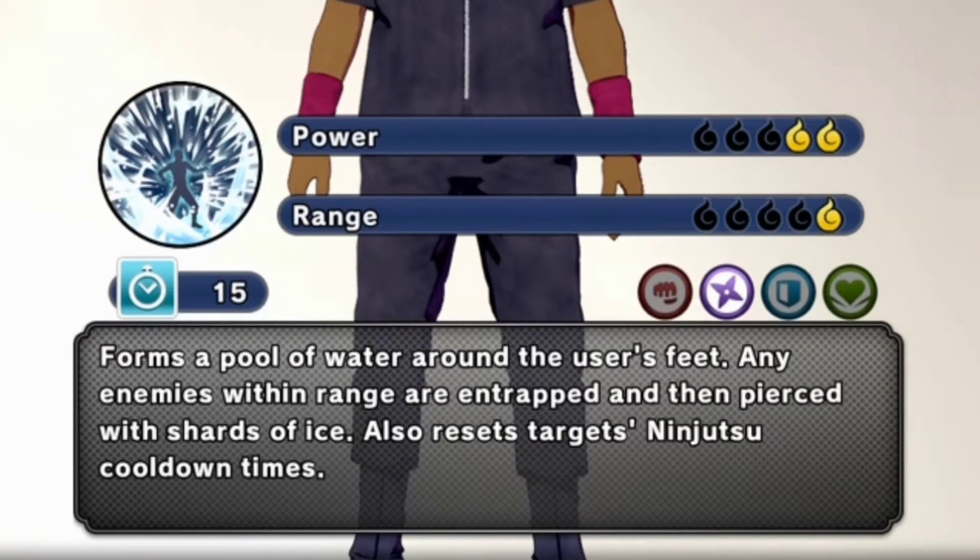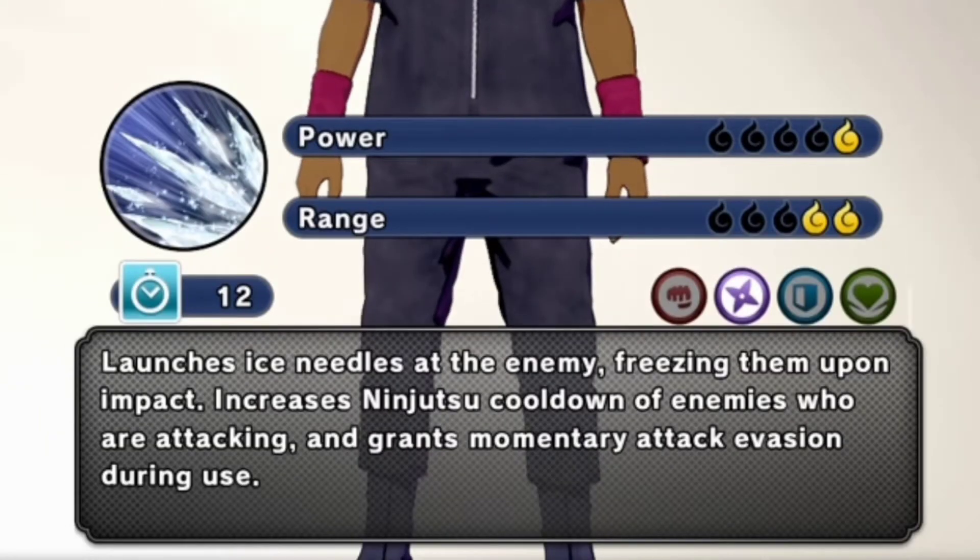Thousand Needles of Death — deals with those pesky attack types, Hazard Strike and Demon Hunter. Ice Style Icicle Swallow — captures all charging opponents from Demon Hunter to Leaf Rising, with added shotgun effect.